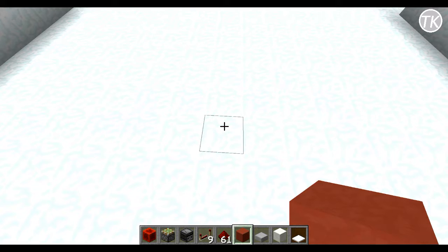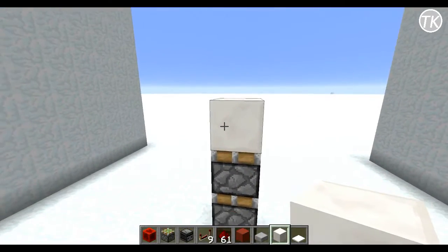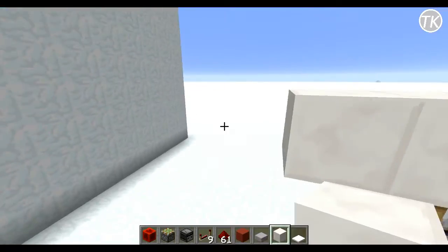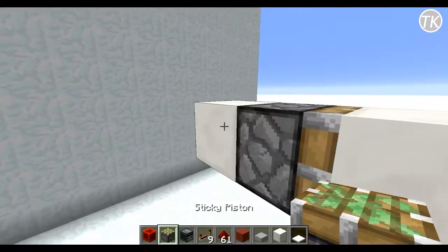To start off your door, place a block down and then two sticky pistons placed vertically, then a block on top of those. This is going to be the floor for your door. Next, place a couple blocks to the side, then go out three blocks, break the middle block, have a sticky piston facing this way, and then break that block.